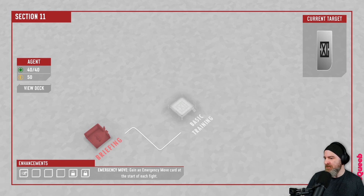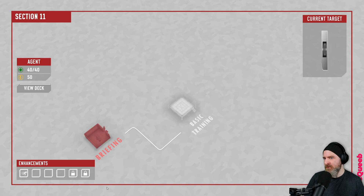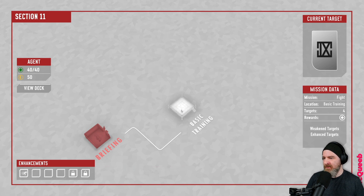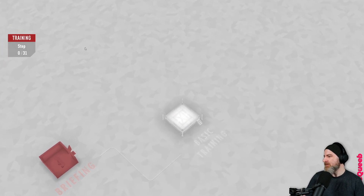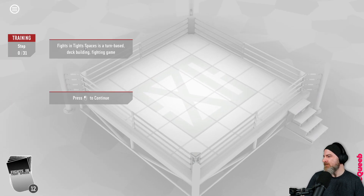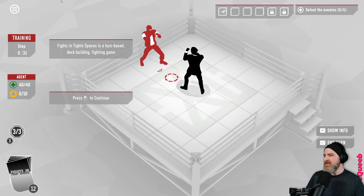Enhancements - emergency move: gain an emergency move card at the start of each fight. So this could be some kind of rogue-like element - the further you progress through the mission the more difficult it gets, but we have extra stuff to use. Bikes in Tight Spaces is a turn-based and deck-building fighting game.